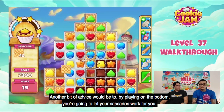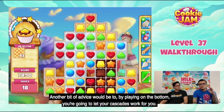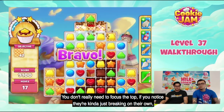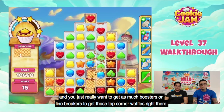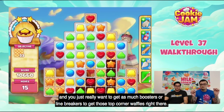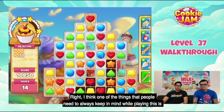Another bit of advice: by playing on the bottom, you're going to let your cascades work for you. You don't really need to focus on the top — if you notice, they're kind of just breaking on their own. You really want to get as many boosters or line breakers as possible to get those top corner waffles.